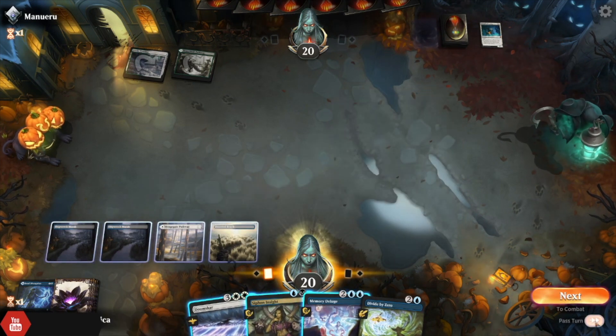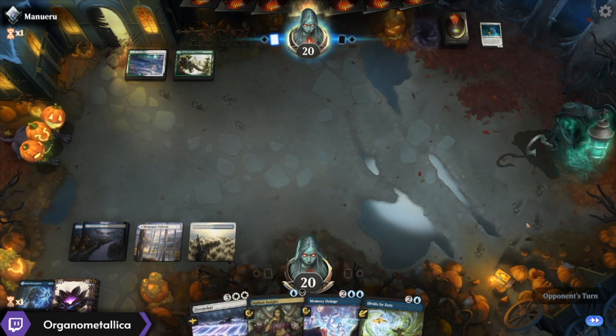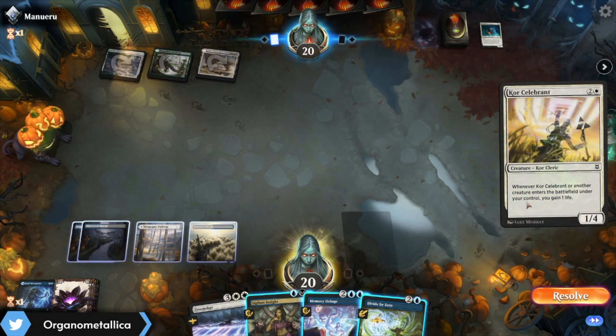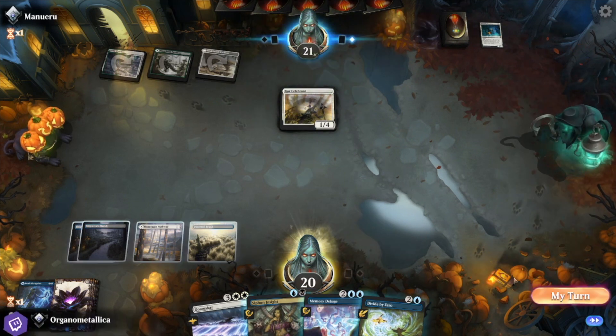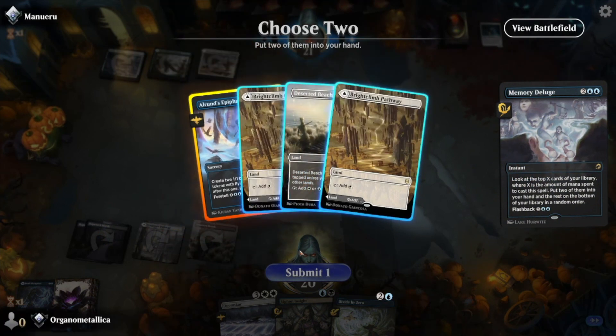I'm going to go ahead and sit back on all of the same answers I had before, and then hope I get to Memory Deluge at the end of this turn. There's their third land. Coru Celebrant — yeah, I don't mind that right now. I'd rather Memory Deluge. And let's start ripping through the deck.